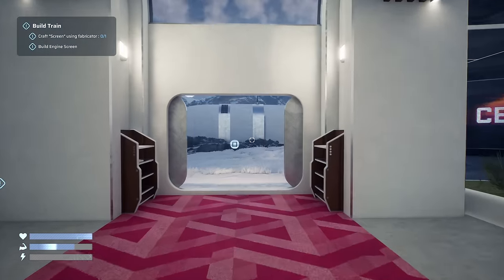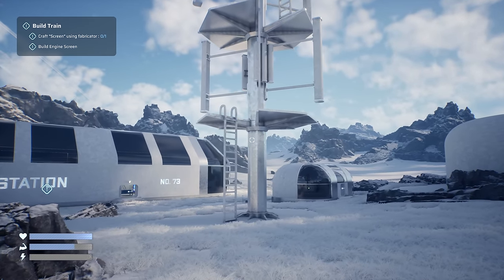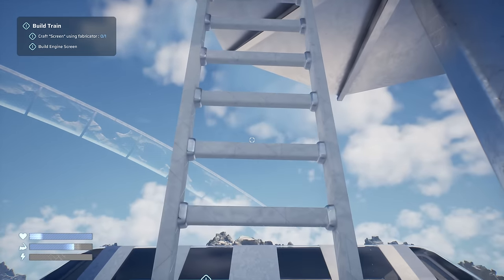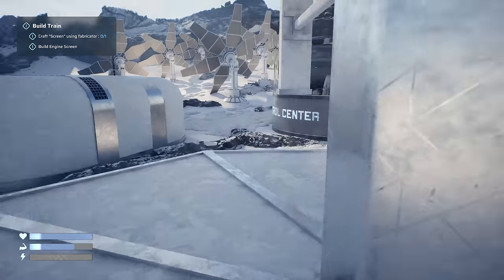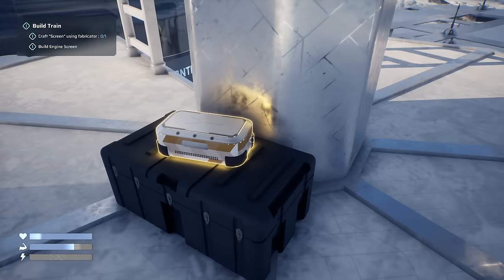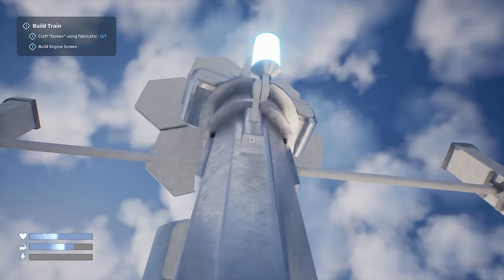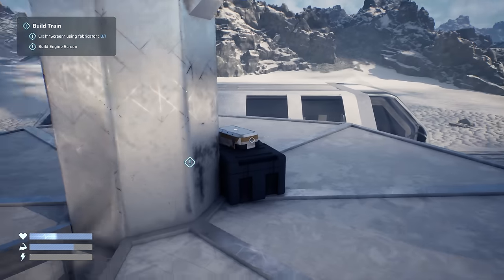Let's head out of this building and check the one in front of us. Can we climb this? There's something up there. These ladders are massive - okay you kind of just jump up onto them. Good to know - no climbing animation. Some more materials on another layer, but the light is just a light. At least we've got the materials though - climb back down again.